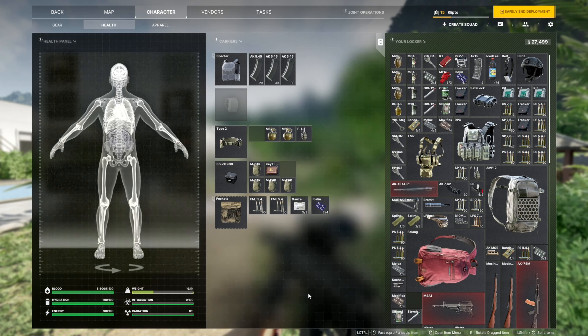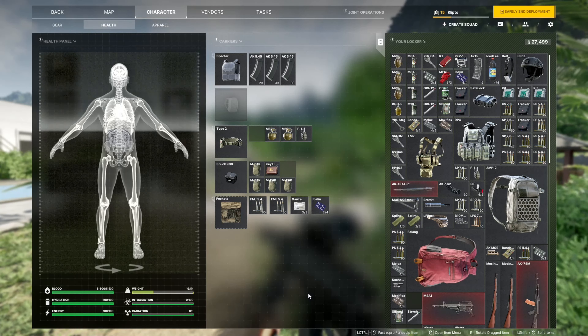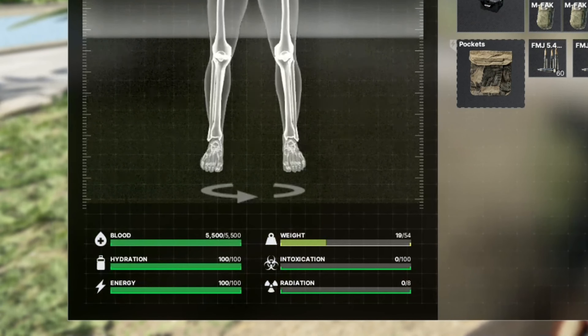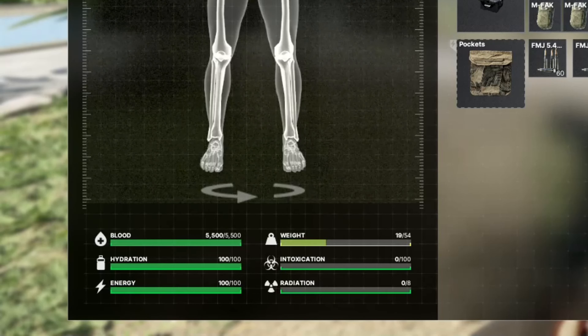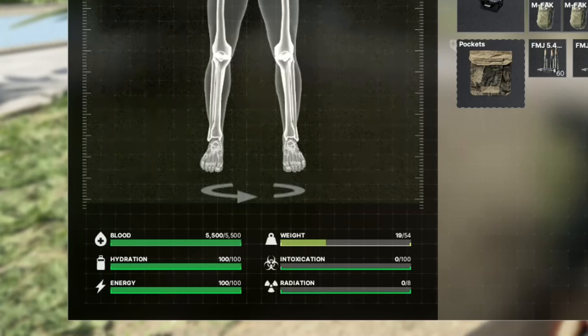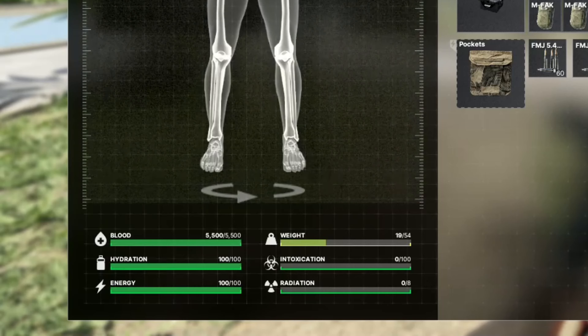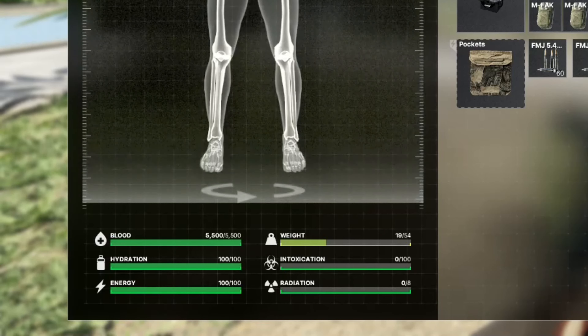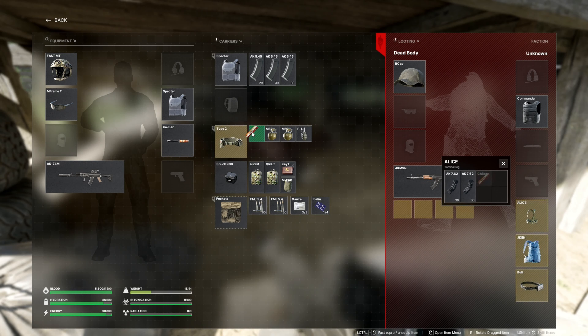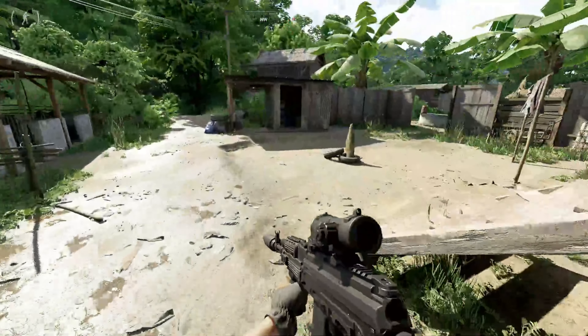Starting off simple — you have a health tab that shows where damage has been taken. You also have four bars: your blood, intoxication, radiation, and both nourishment bars. Your intoxication and radiation start at zero, and your food and water both start at 100 but will go down rather quickly, so be sure to grab drinks and food off dead AI every so often.